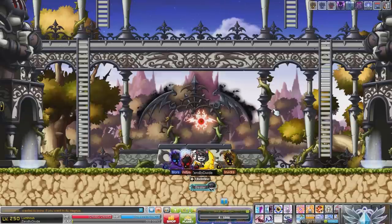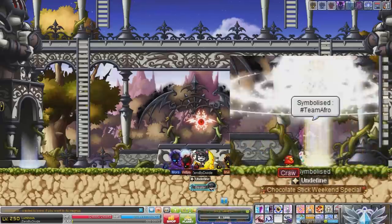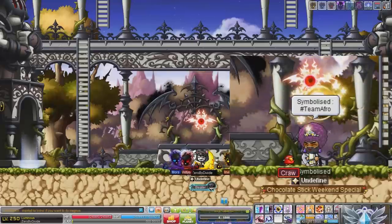That was something that was kind of controversial at the time — I think it still is, but it's died down a lot. Apart from that, we had Holy Symbol, which gave 50% EXP.